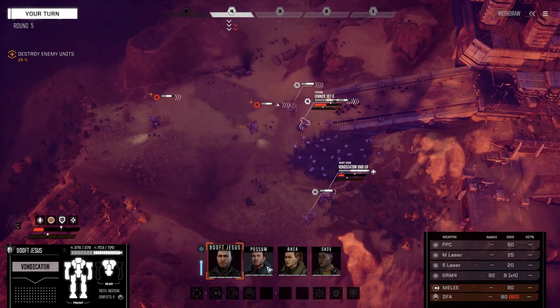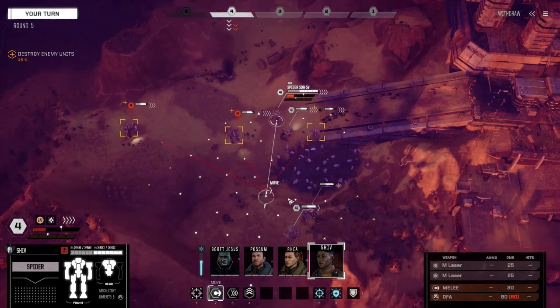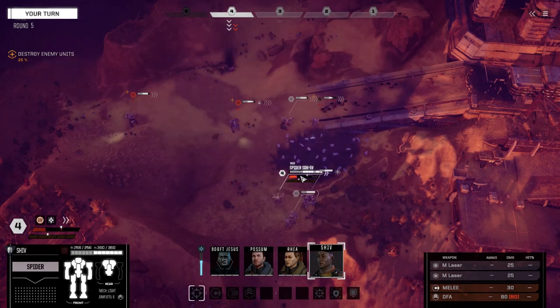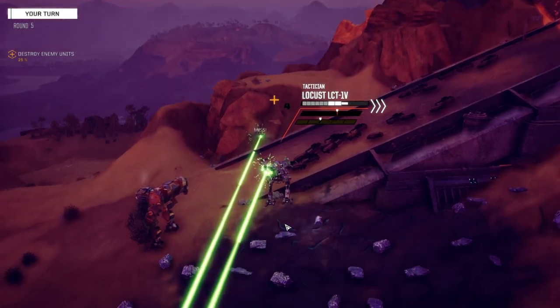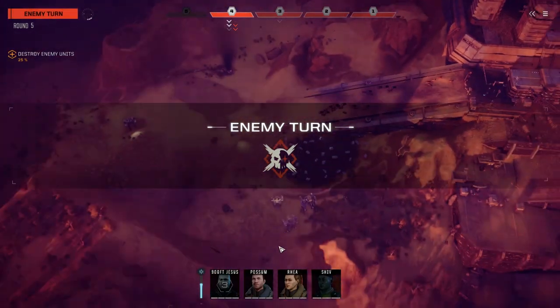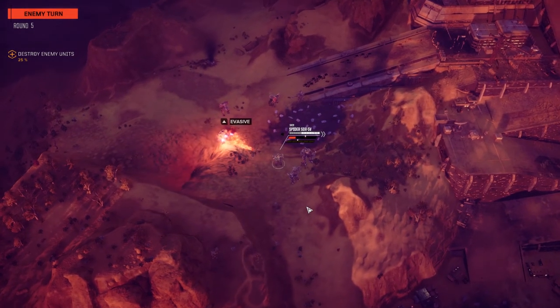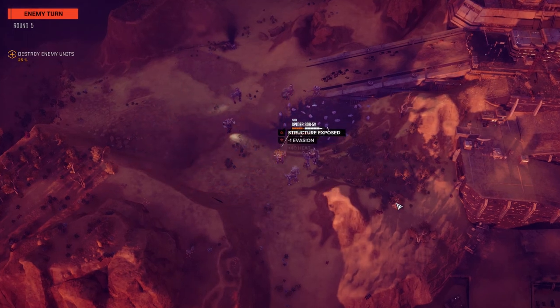Yeah, let's do this. We're going to go Shiv first and pull back to here. We're going to fire on the Locust - I had to stop myself there, I was about to call it a Dagger. I keep doing that in RogueTech too - I call all the Locusts Daggers. There was a time in my original RogueTech campaign where all the Locusts appearing were all Daggers. Yikes.